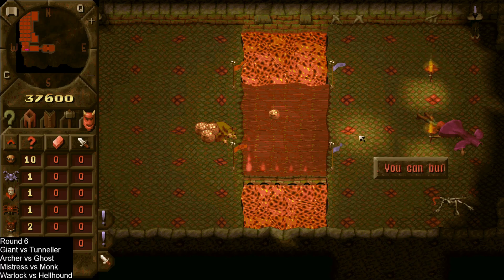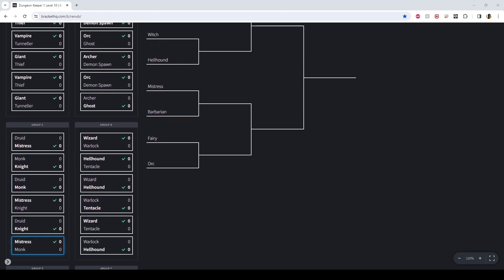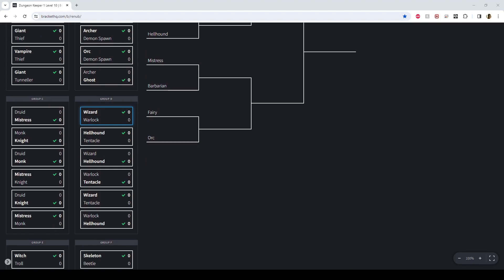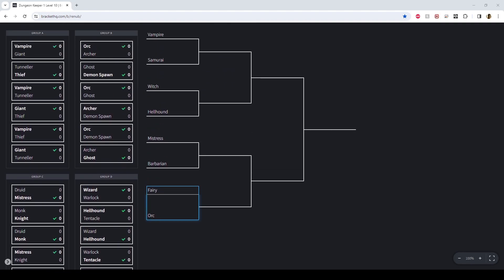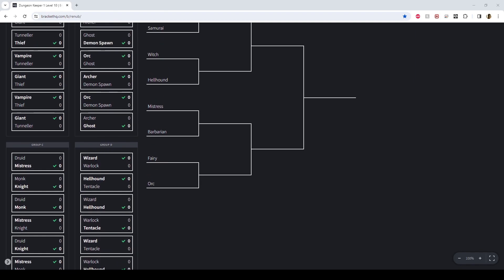We'll move over to the brackets and have a look at how they've finished. It turns out I didn't need to make an Excel spreadsheet — these brackets do already update. We've got a few surprises: the orc is in here, which I didn't think would happen. Fairy and barbarian we already knew about. Mistress is quite a surprising one considering how tough bracket C was. Hellhound — very surprised. I saw the wizard and warlock in there and really thought they had a good shot, but the hellhound just dominated all of them. Witch, samurai, and the vampire are in there — expected for the vampire. I did expect to see the knight, which is interesting since he's known as the Lord of the Land.